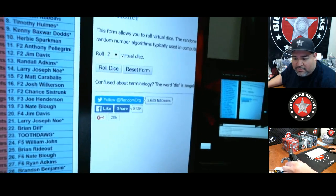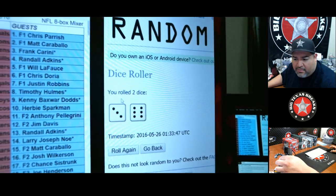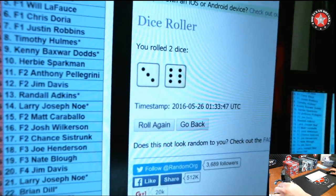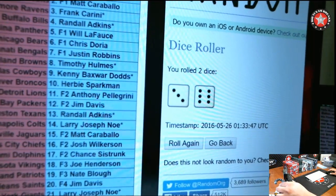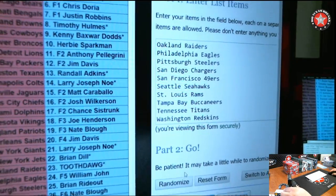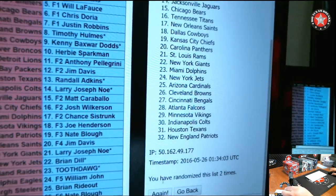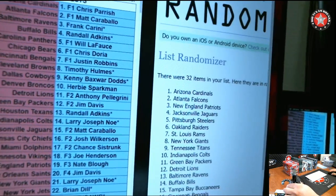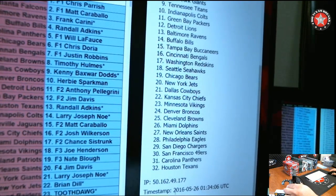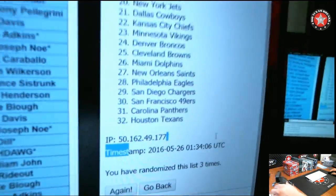I'm gonna roll some dice — here we go. We're gonna go nine times. Let me give you the full view: nine times. If you notice there are 32 items in the list being randomized, Texans on the bottom. Here's a timestamp and date stamp to let you know we're live. We've gone three times so far.